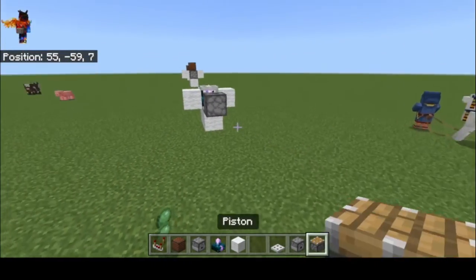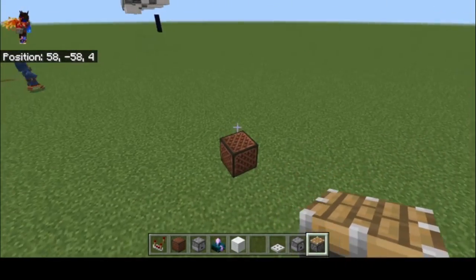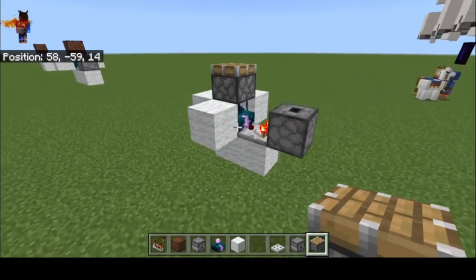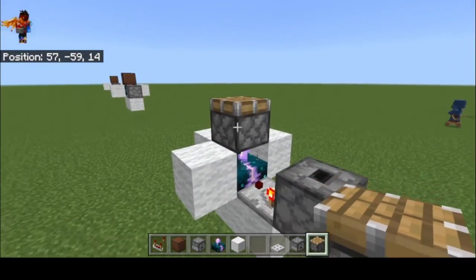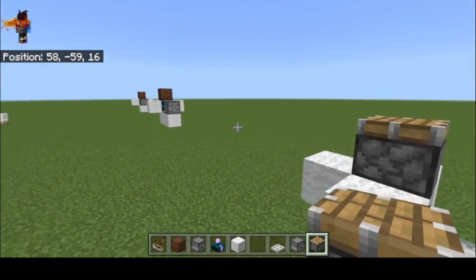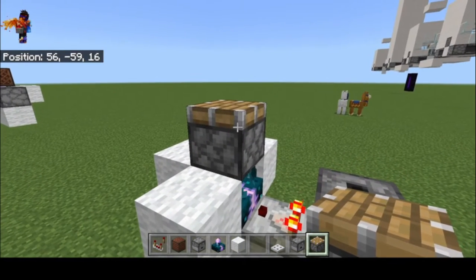And if you want it to be noisy, go for a piston. It only detects the block being activated, so when the piston retracts it doesn't activate the sensor — it's only when it extends. So any block that the skulk sensor can detect being activated, you can use.